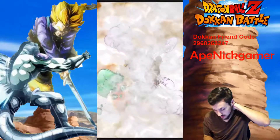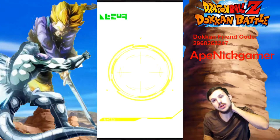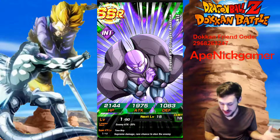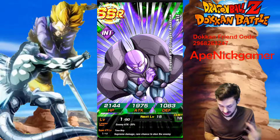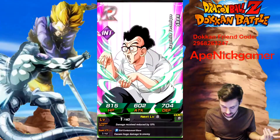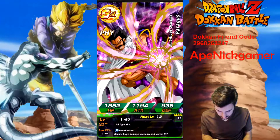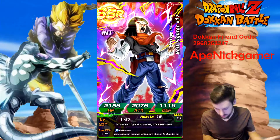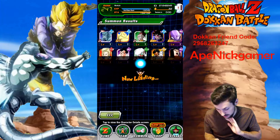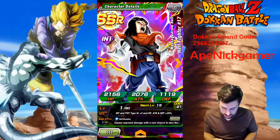Turles! I used to call him 'Turls.' My mono super tech team just got spicier! I love the Hit art and Hit as a unit — I thought he was wicked cool. Plus, Extreme Intelligence team — can't go wrong with that. He's going into the super attack system because I already have all of his dupes done. We're gonna lock these two up because they're amazing.